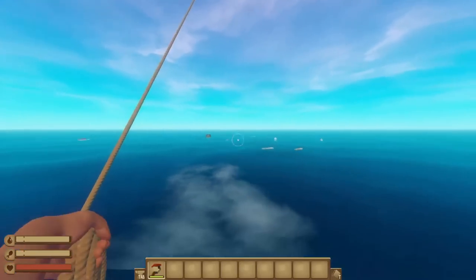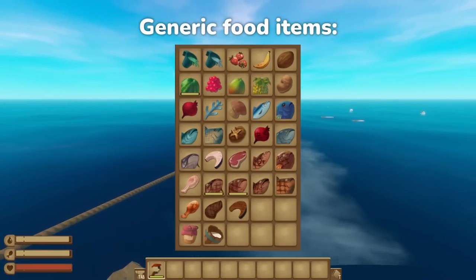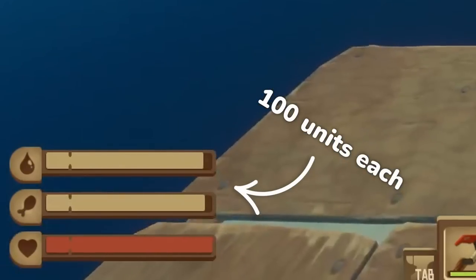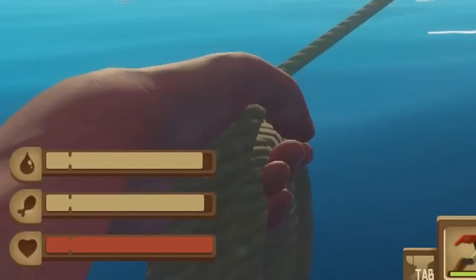Let's start with all of your generic food items. These are the kinds of foods that you can make on the grill or pick up normally, so no specialized cooking equipment is required. Just for your reference, your hunger and thirst bar both have a capacity of 100 units, so 50 units is half of your bar, 25 is a quarter, etc.